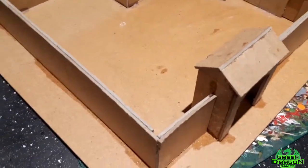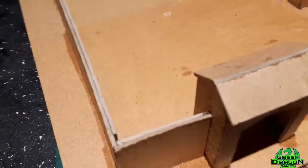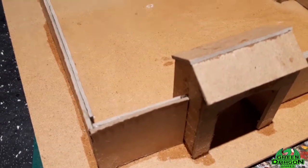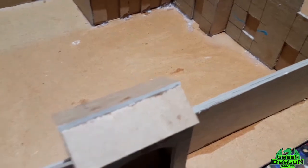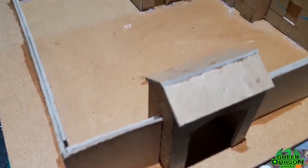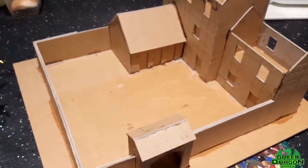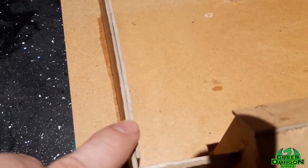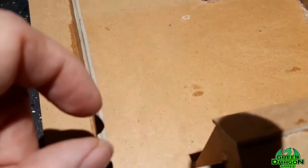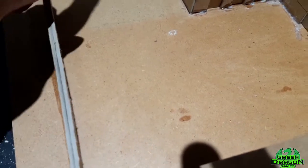Hi guys, this is the farm I'm making for Sunday's game. It's quite big — roughly a foot square — and the walls are two inches thick. What I'm going to do is use coffee stirrers, cut into little sections and put along the top, so it's like tiles.